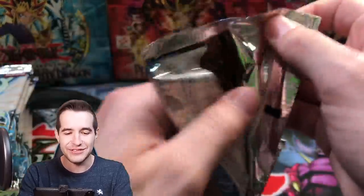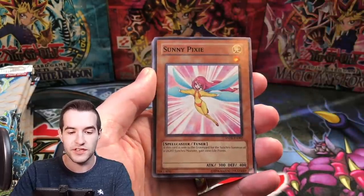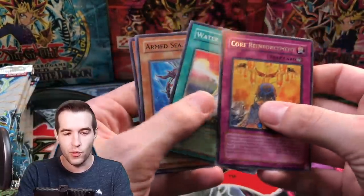Blackwing Fane the Steel Chain — here we go! We got the Infernity Beast, Imperial Custom, Sunny Pixie, Kwakimura Hydro Barrier, Core Reinforcement, and Water Hazard.